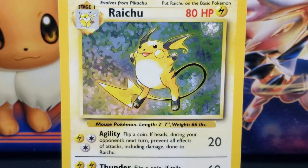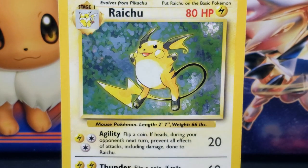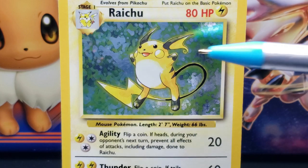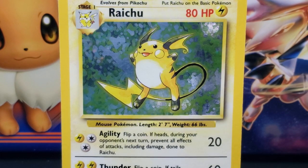Below Raichu's eyes is a small black sideways oval-shaped nose. Below Raichu's nose is an open upside-down hill-shaped mouth with a red interior and the ends of Raichu's mouth being curled upwards. On Raichu's cheeks are large circular yellow spots. Below Raichu's mouth on its body is a circular white underbelly.